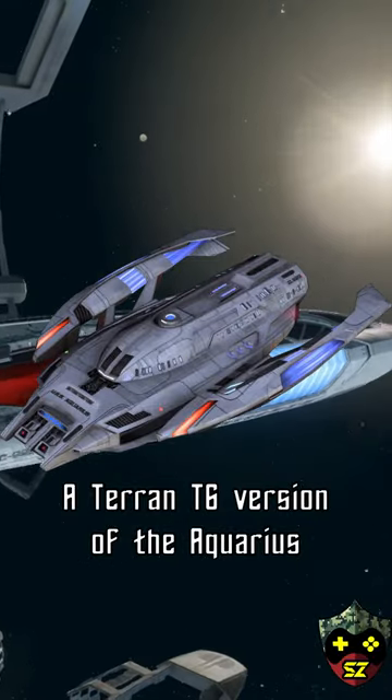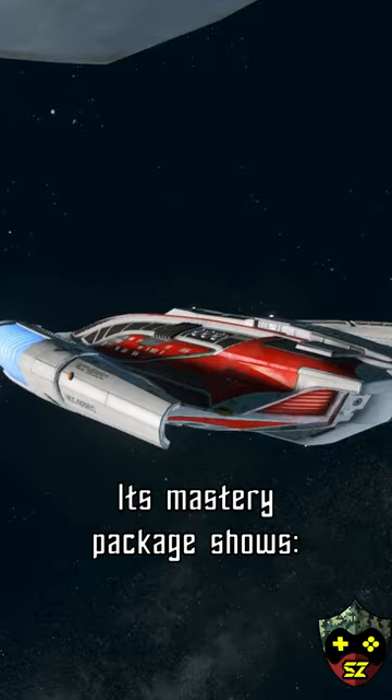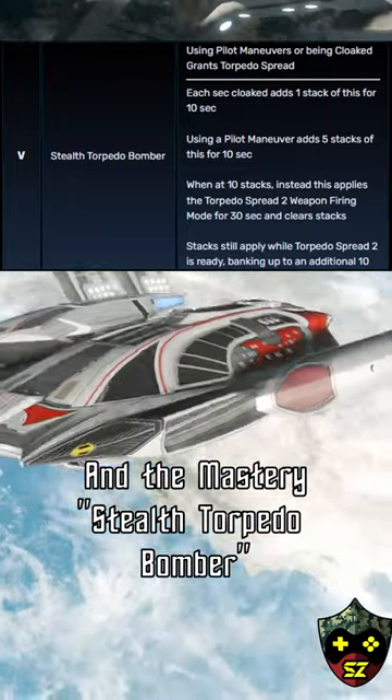A Terran T-6 version of the Aquarius, it is the first time we've gotten a T-6 variant of this ship — it's about damn time. Its mastery package shows precise weaponry, tactical maneuvers, enhanced weapon system, enhanced weapon banks, and the mastery trait: Stealth Torpedo Bomber.